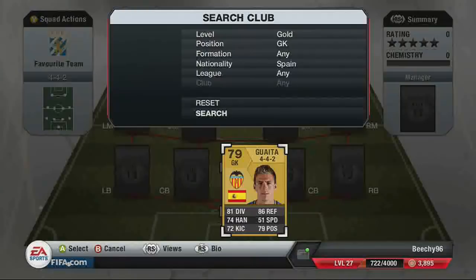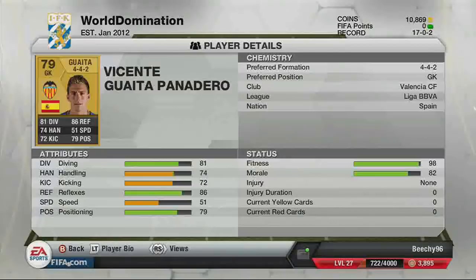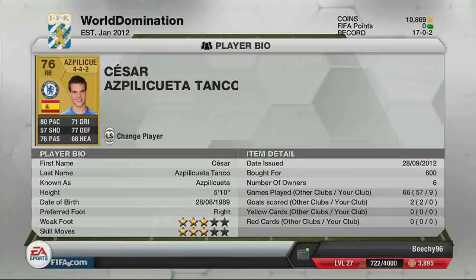It's a full Spanish team. The first player is Guayati — apologies for any names I mispronounce. He's a goalkeeper with three-star weak foot. His key stats are diving 81, reflexes 86, and positioning 79. He's a really good keeper and you'll see a good save he makes in one of the clips near the end.